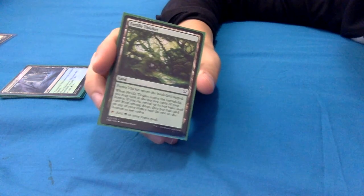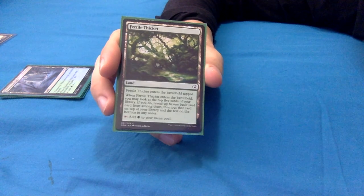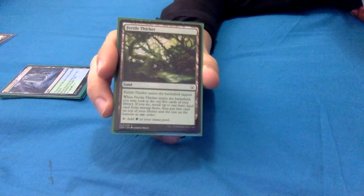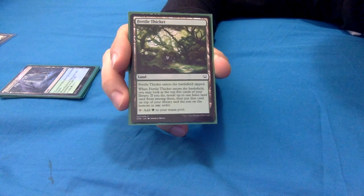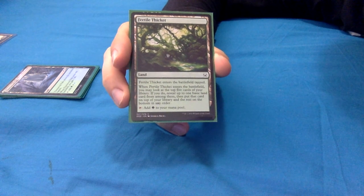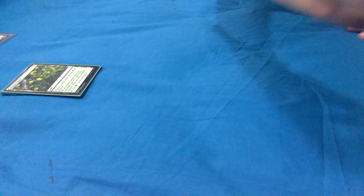With how Fertile Thicket is worded, you wouldn't be able to set up two lands with the doubling - because you put the rest on the bottom. But if you fail to find on the first trigger, it means you have more chance of finding one on the second. Thornwood Falls enters tapped, you gain one life, and taps for green or blue.